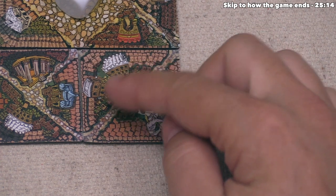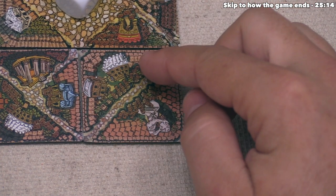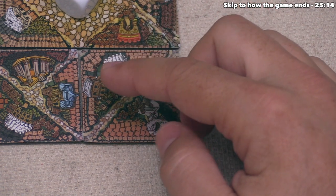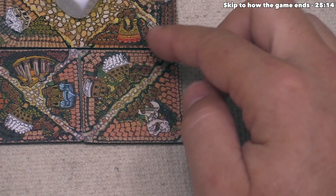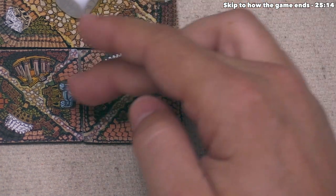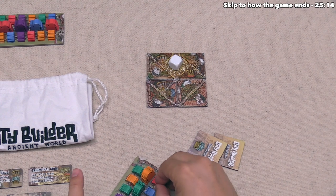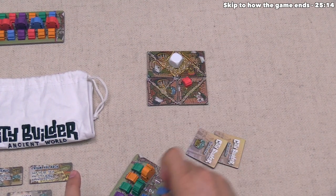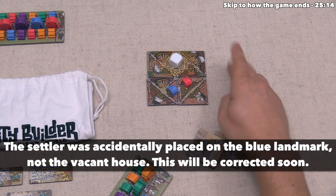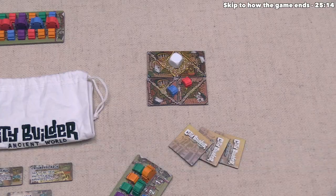The white player wants to settle, and because they have a blue and a red landmark in this area, they can place a blue as well as a red small settler — each landmark matches one of those colors and is also different for the other settler being placed. They settle the red settler and then the blue one farther down that same column, finishing their turn by drawing one tile.